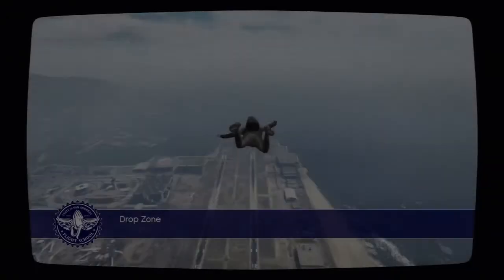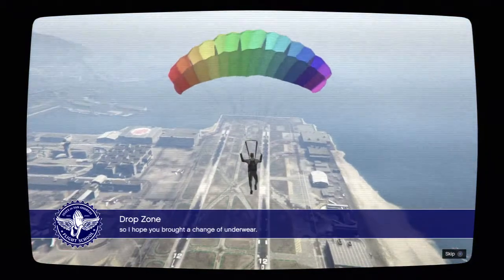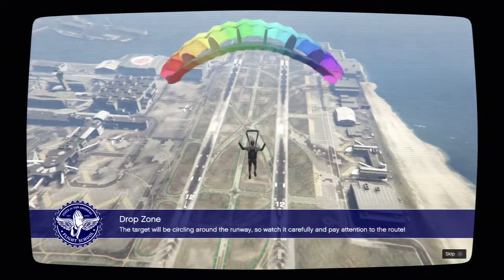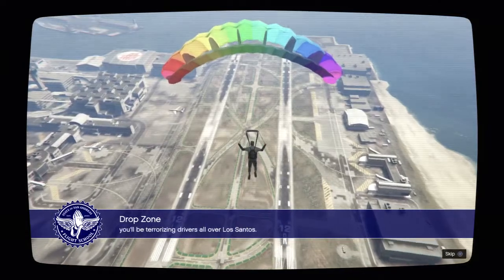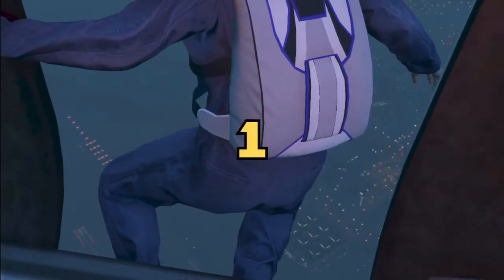This lesson will involve skydiving onto a moving target. You brought a change of underwear — yeah, change of underwear is required. The parachute will be circling around the runway, so watch it carefully and pay attention to the route. It may take several tries but once you get this down you'll be terrorizing drivers all over Los Santos. Fun times — terrorizing drivers by dropping in on them from a parachute. Sounds interesting.